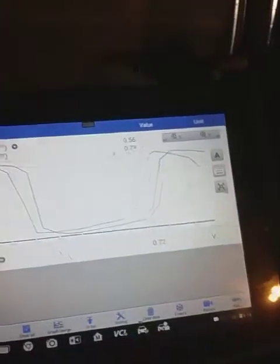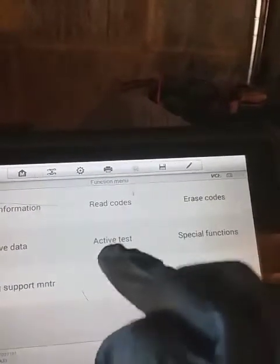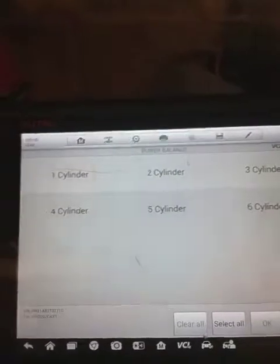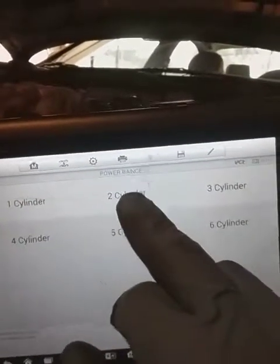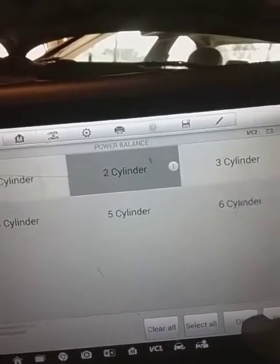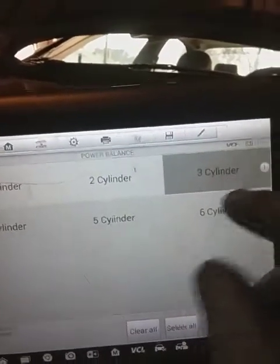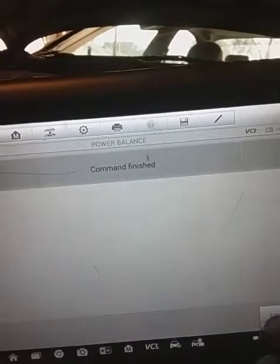Let's go through the same test — deactivating the fuel injector — it's an active test, power balance test. We're going to watch cylinder 2, since obviously cylinder 2 before would change idle. Click OK — it changed idle. Let's go to cylinder 3 now and see if it changed idle. It changed idle and it cleared up. So yeah, this is fixed.